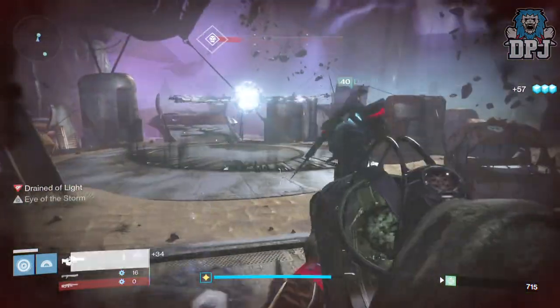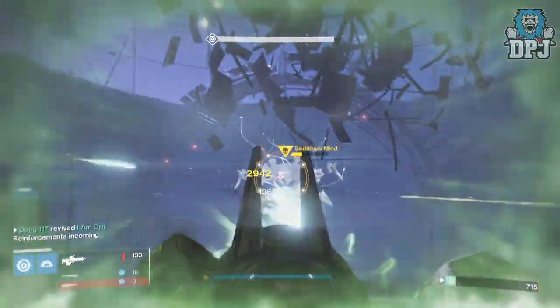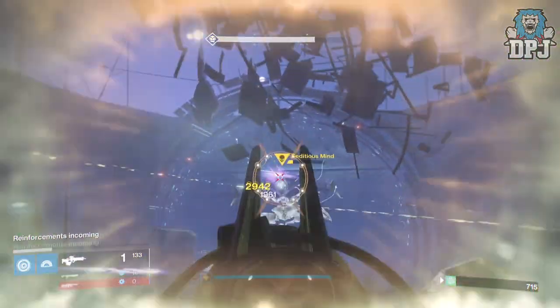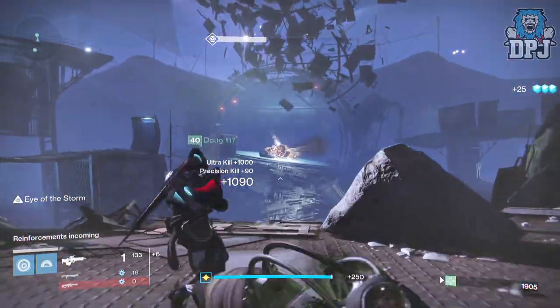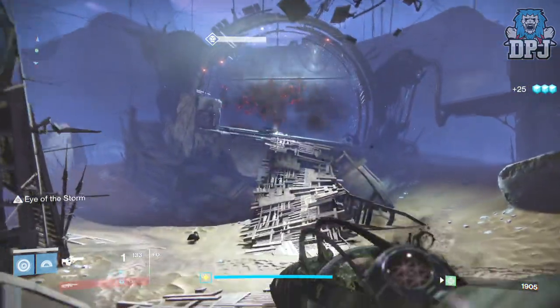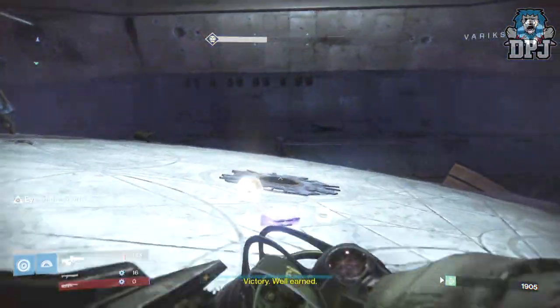So yeah, like I said: three Guardians, three Touch of Malice's, one person not dying so they can revive the other two if they go down, and you're onto an amazing exotic and rep farm. Hope you enjoyed the video, drop a like, I appreciate the support — subscribe for that daily Destiny content and I'll catch you guys on the next one. Peace out!